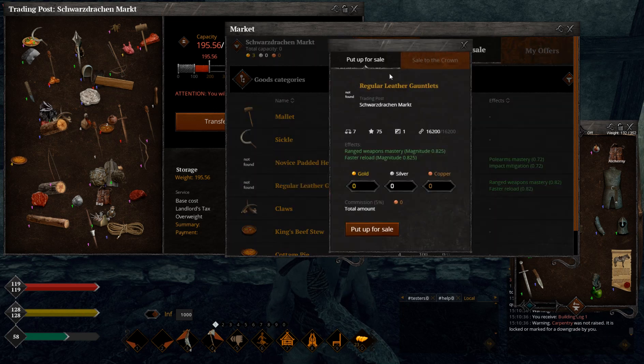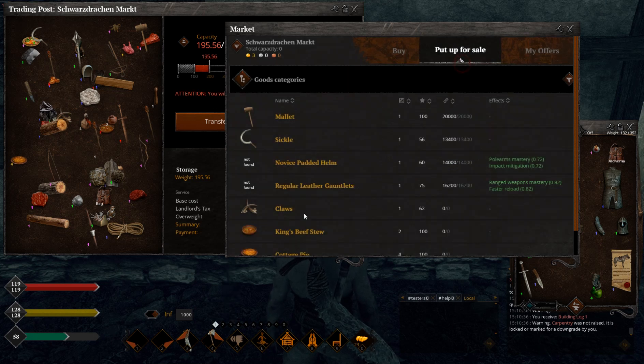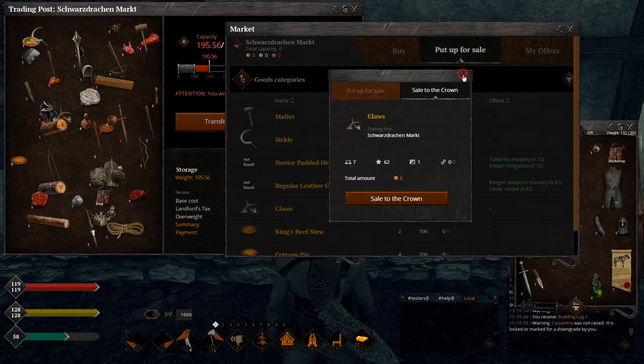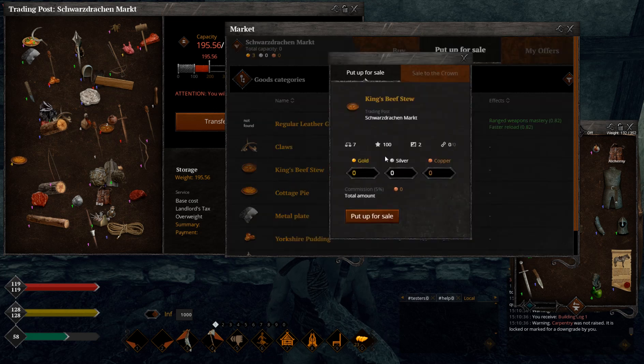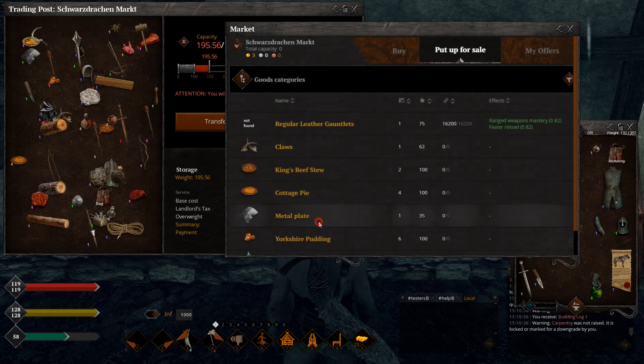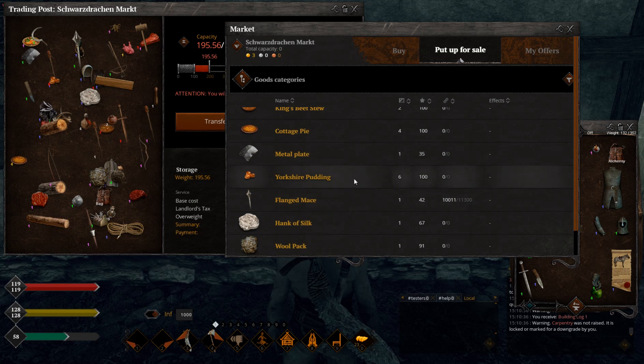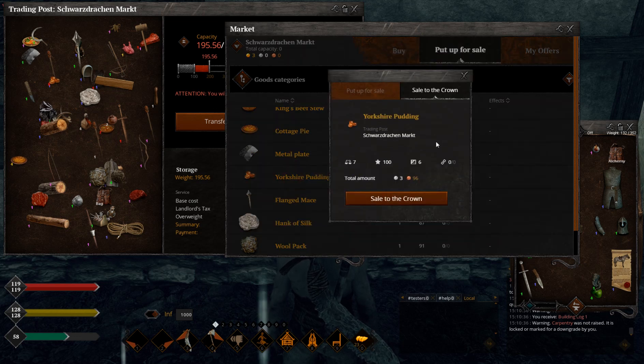Regular leather gauntlet - just to show how much you can sell regular gear for: two silver 37 copper coins for 75 quality. That's really good. Gloves: six copper, trash. Tier four food, 100 quality, two items: one silver 26 copper coins - not really great considering all the trouble to make it. Tier five food, 100 quality: costs more than one silver, still not worth it. Metal plate, crappy quality: nine copper coins, absolute trash.